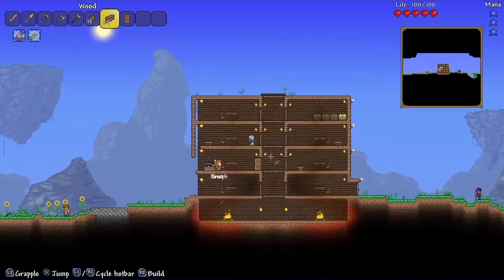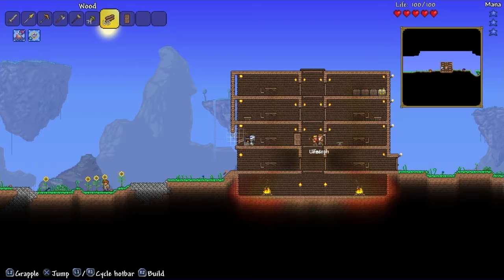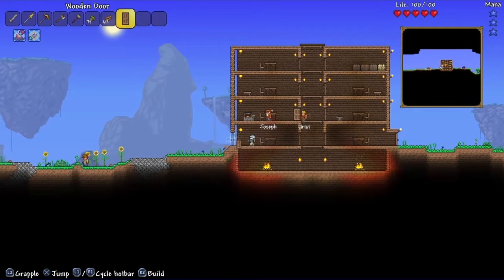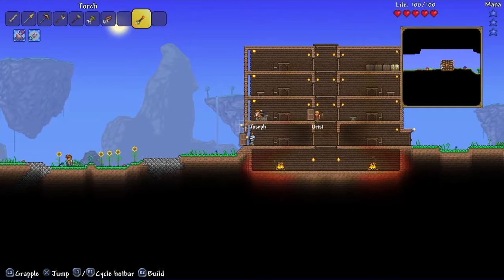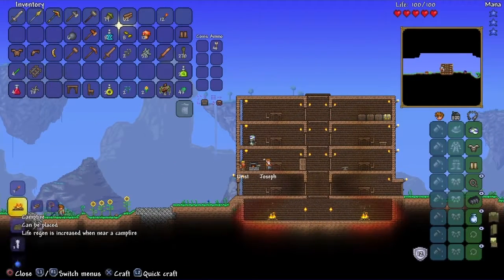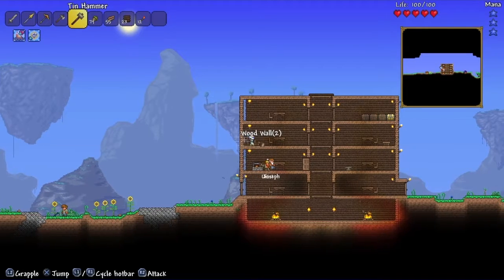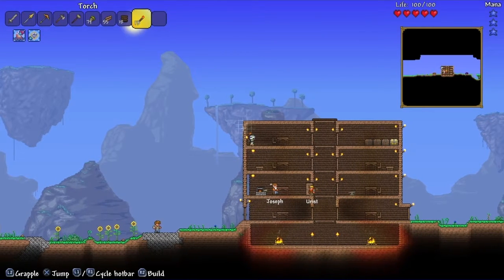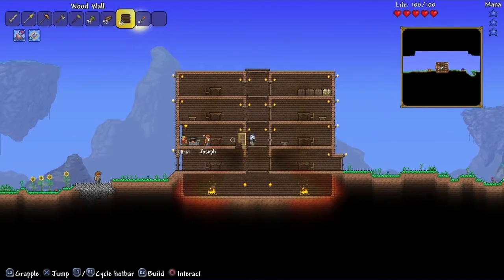Okay there we go. Now we just got to rebuild the walls. Yeah, I do see why that was really annoying me. Like come on, it's me building the house, it's got to be even. Why didn't we even realise at the beginning?